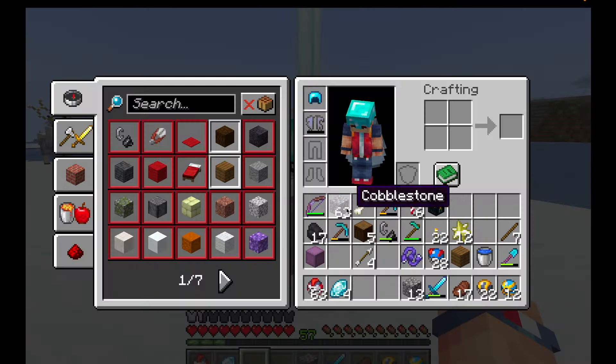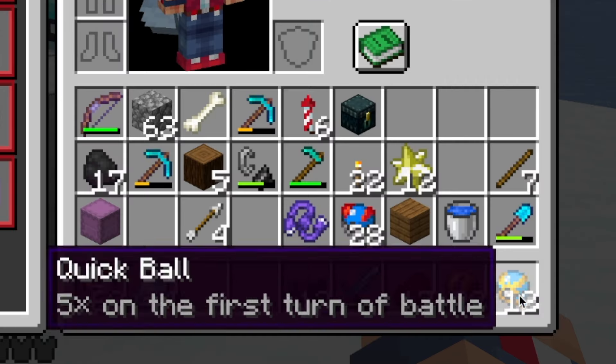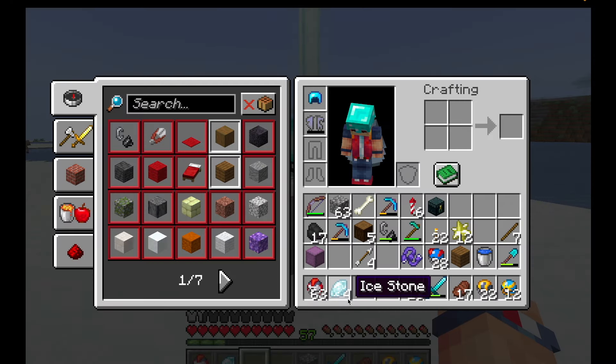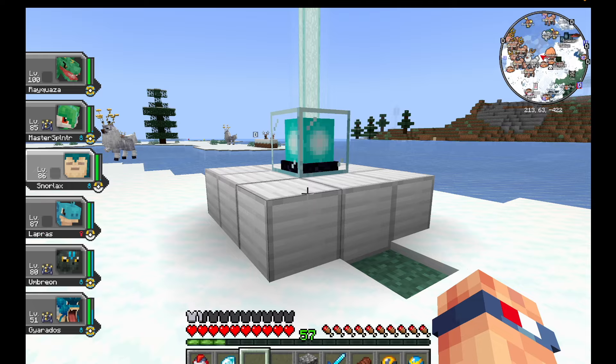If you're worried about what pokeballs to use, I would bring at least one quick ball, several ultra balls, and then primarily timer balls. I'll show you the strategy as we catch Articuno — what I think is the easiest way to do it.